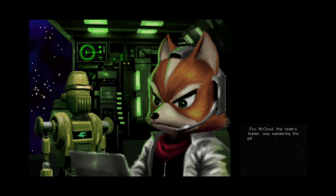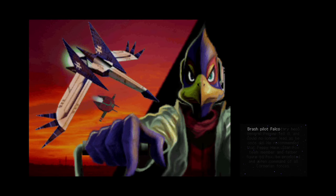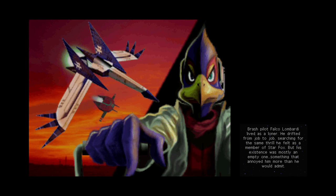Fox McCloud, the team's leader, was wandering the galaxy with his friend Rob, a navigation robot that he inherited after his father's passing. Fox used this time to tie up a few loose ends and also ponder the course his life had taken. The Cornerian military hero General Pepper fell ill and could no longer lead as he once did. He recommended Peppy Hare, the Star Fox team member and father figure to Fox, to be promoted to command of all Cornerian forces. Brash pilot Falco Lombardi lived as a loner. He drifted from job to job, searching for the same thrill he felt as a member of Star Fox, but his existence was mostly an empty one, something that annoyed him more than he would admit.